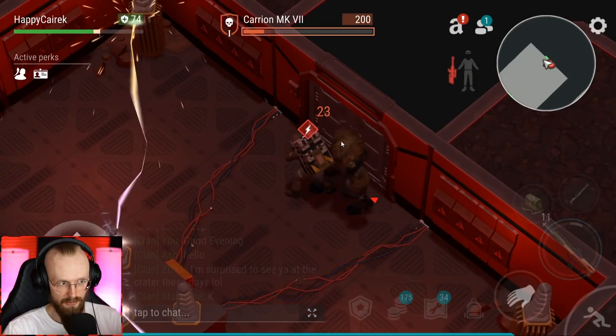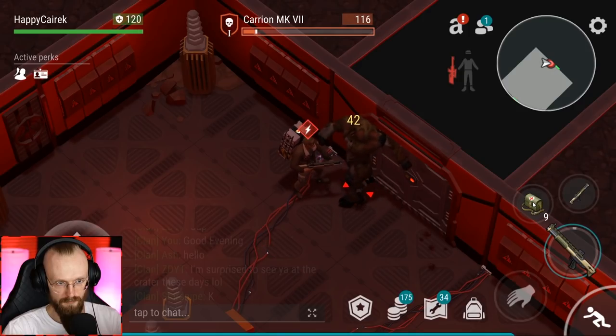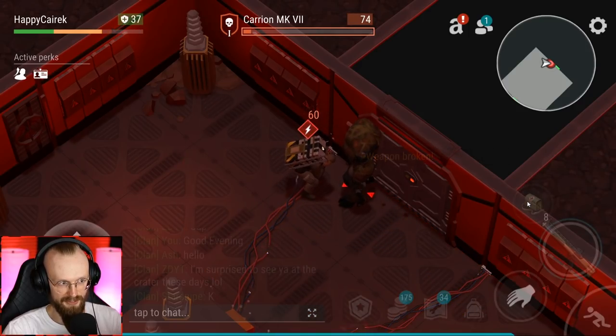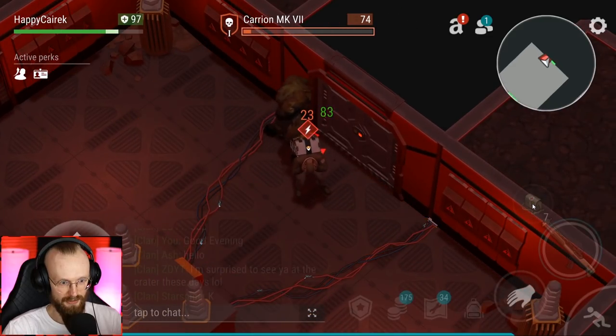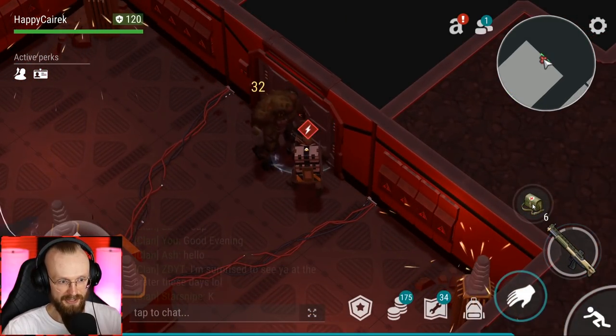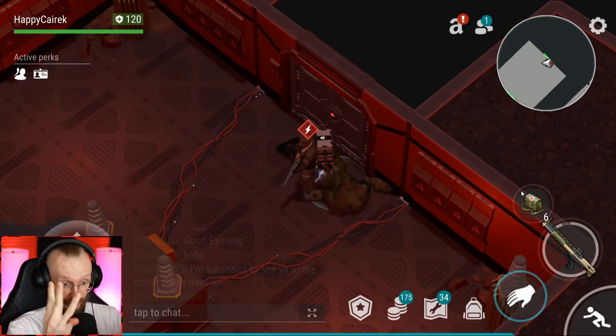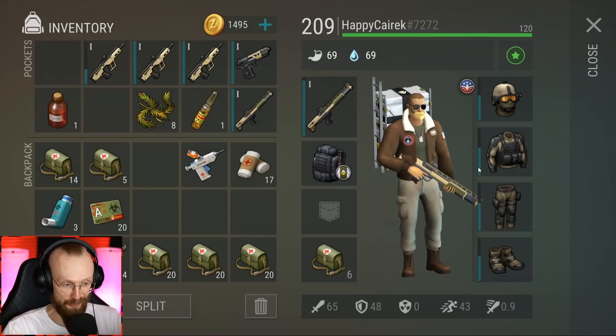I'm also losing some first aid kits but hopefully that's going to be enough. Let's heal up to full health. He did this again - how did I get electrical damage from him? I have no idea. Stop stomping me, let me go! A few more shots - we should be able to deal with him. Kind of sad that I wasted that first aid kit. Let's heal up - another set, donezo! We dealt with the boss somehow, some way! I had to use four reanimators - I'm so glad I bought those.